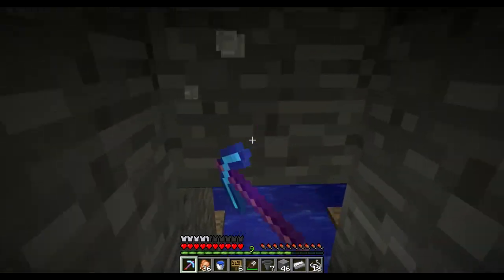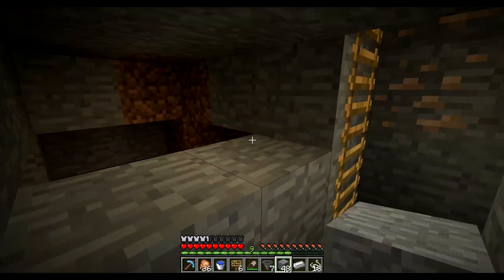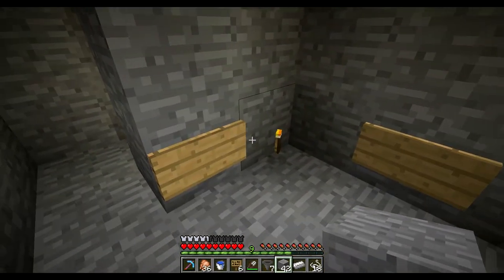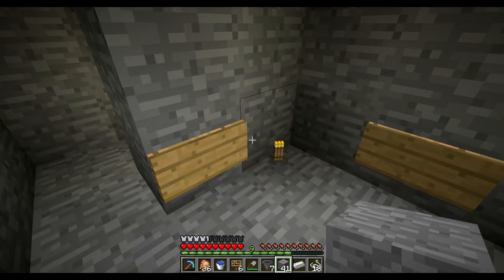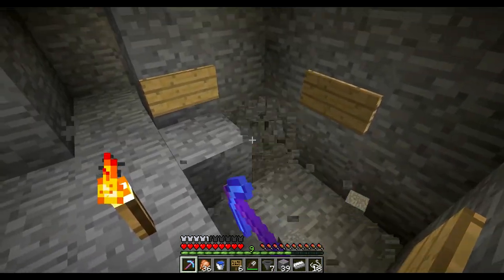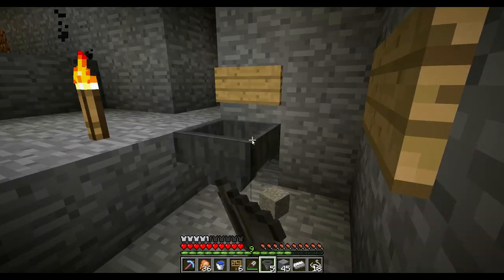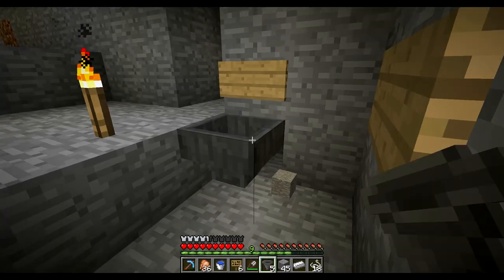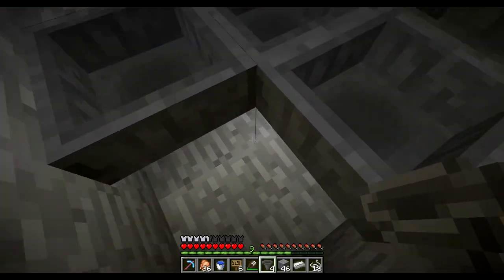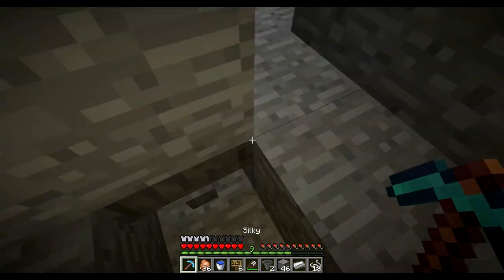Let's also change this around a little bit — put a hole there. We're going to want to change out this floor to be hoppers, like so. Just arranged any way that will make it all feed into this hopper down here, which will eventually feed into a chest.